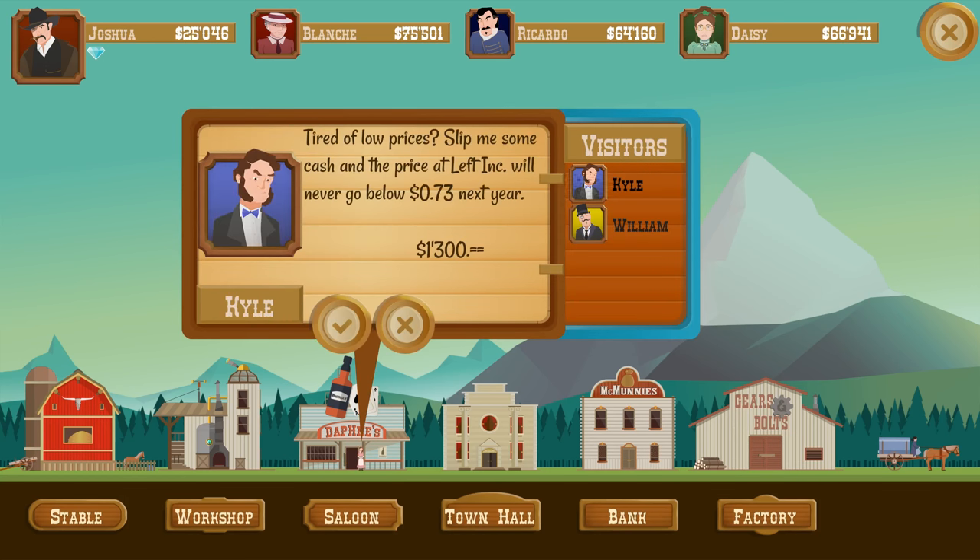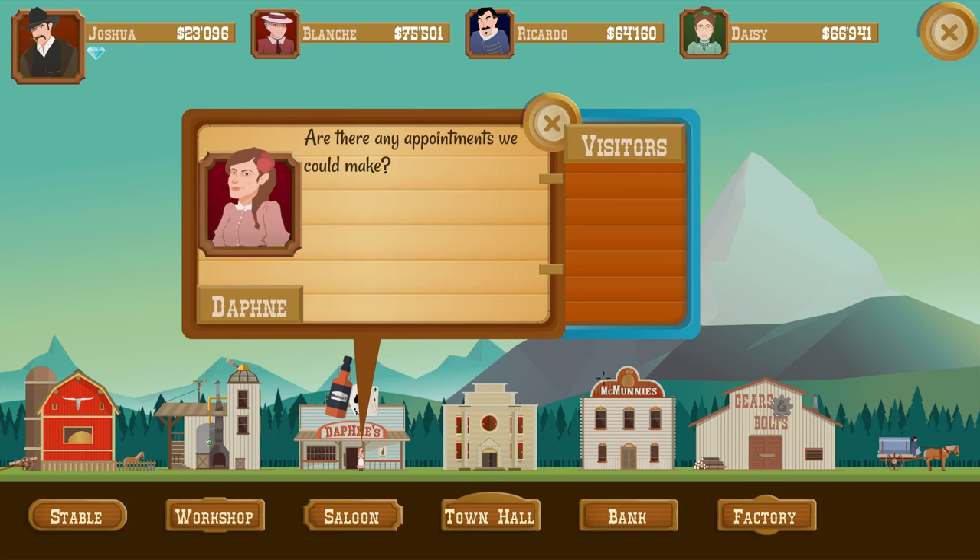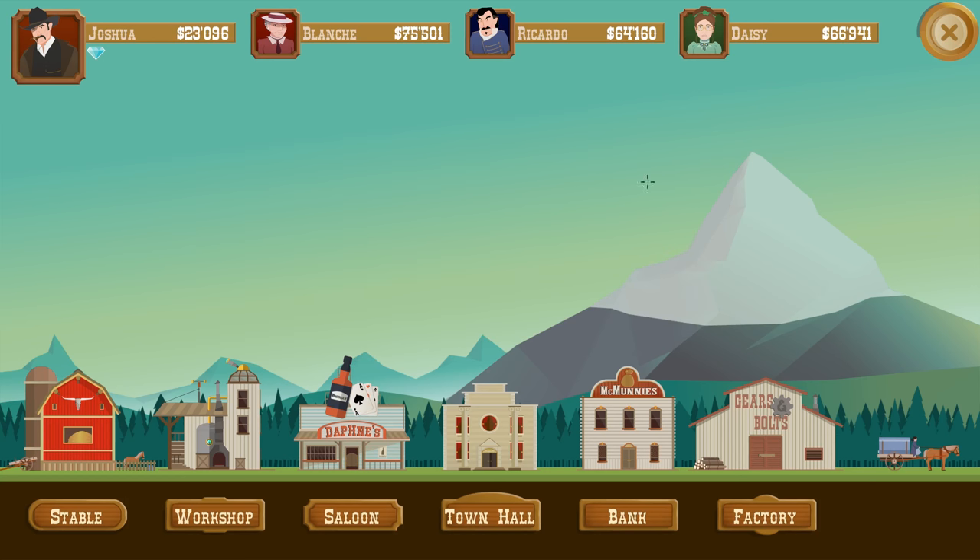Let's look at the saloon. Kyle's tired of low prices — she'll sip me some cash and the price of left ink will never go below 73 next year. That's 1,300 — not a whole lot — but I'll do that. And lower interest rate by 40%? Yeah, let's do that. We can invest right from the beginning and get some extra momentum going.